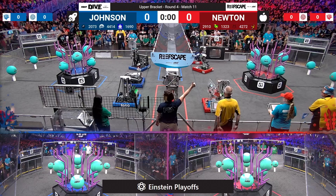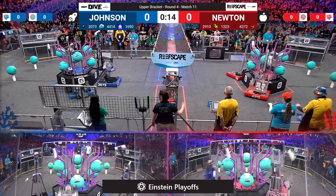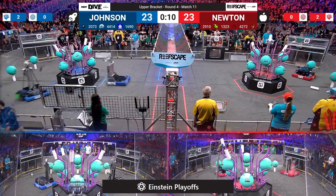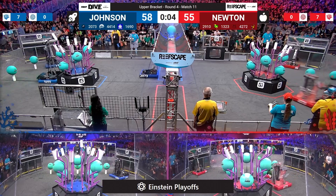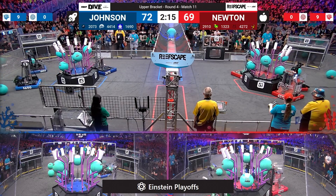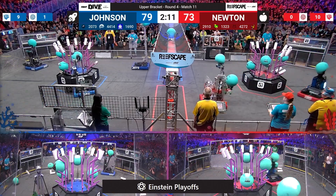We're starting in match number 11, which decides which alliance will get a ticket to the finals. Coral goes up on both sides of the field. First algae on the move is from Eagle Force for the Johnson Alliance — that algae reaches all the way up with their elevator, moving its way into the blue alliance net, as drivers take control for the remainder of match 11.